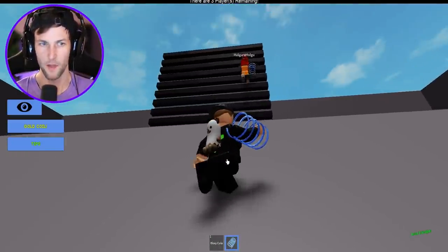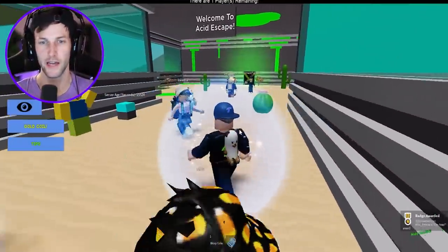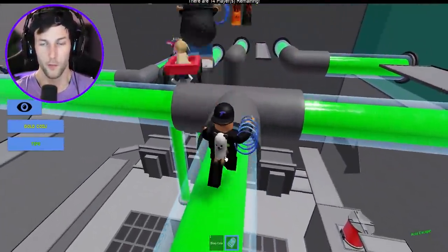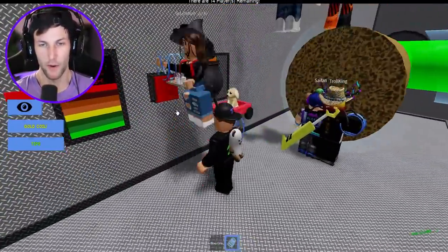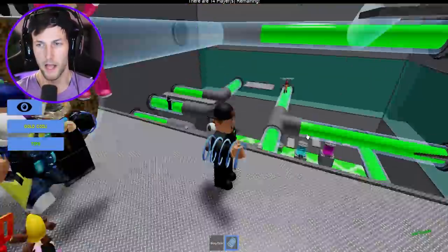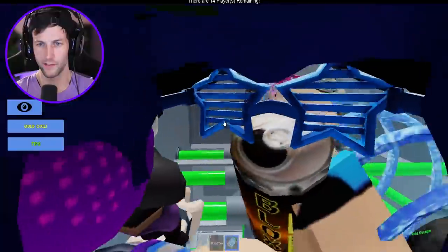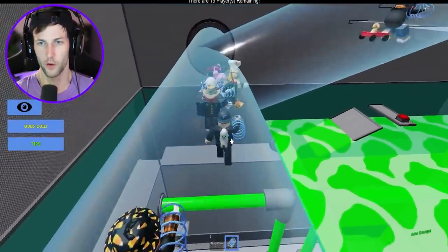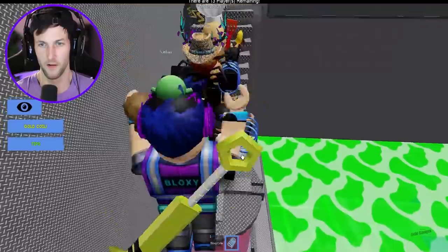We'll do one final acid escape map and see if we can escape three total. Let's go! City map award — press that button, what does it do? So many of us just wasted so much time running over there — only one person had to press it. Now we have to press it again and that opens up the cork. We don't have a lot of time! The acid's coming — I can't even see where I'm at. Get up this incline and run!